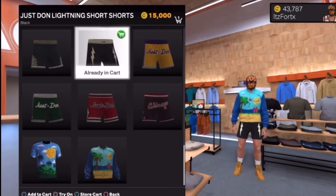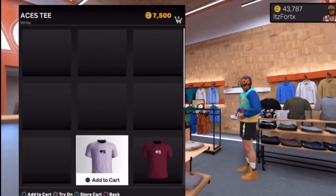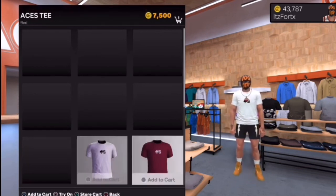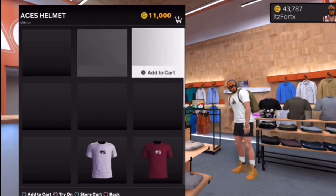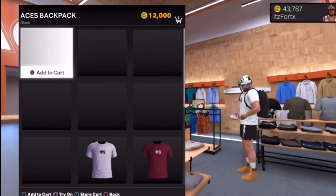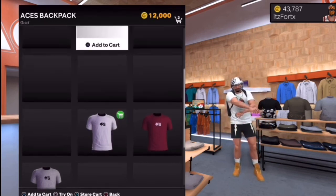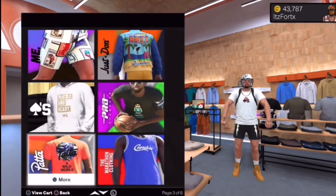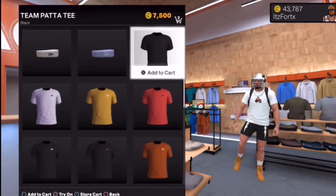Whenever you have what you want, here's where the glitch starts. First, try on the item, then add it to your cart. We're going to show you how to get more than one thing for free. Go to shirts, choose one — let's go with this one right here — and add it to the cart.